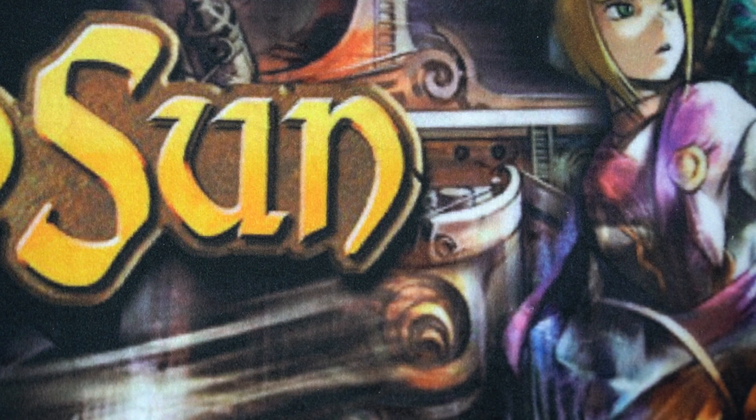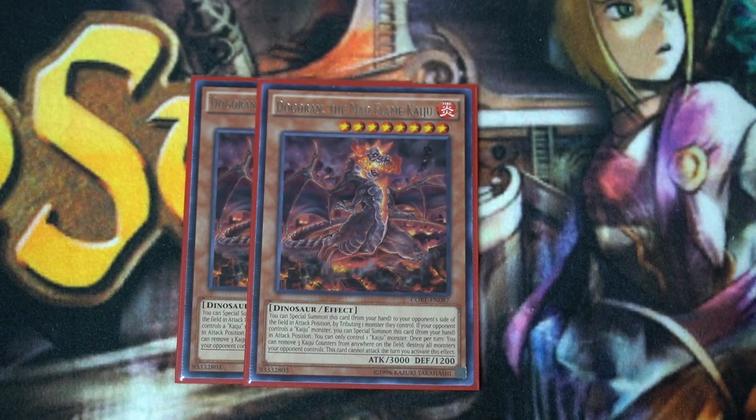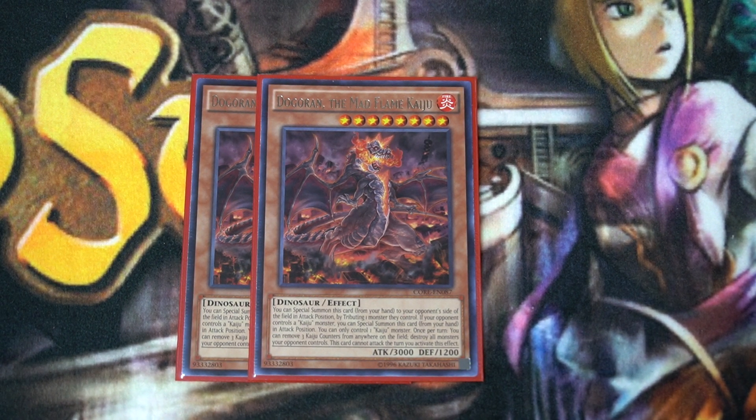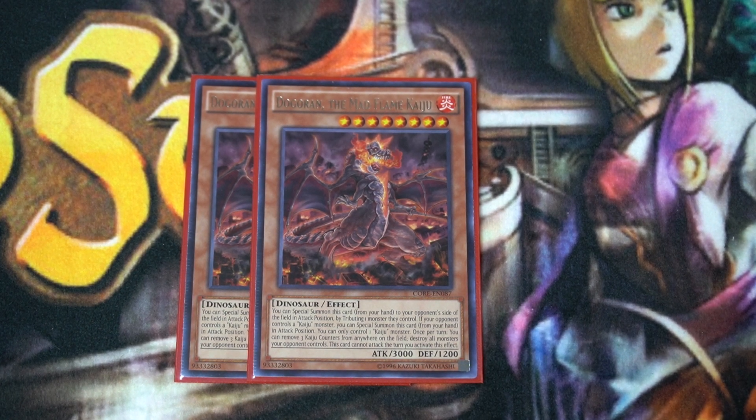To guarantee we OTK the opponent, we run some Kaijus: two copies of Dogoran. Their individual effects are irrelevant to the strategy. For those who don't know, Kaijus are used to tribute your opponent's monsters to special summon them to their side of the field, and they must be in attack position, meaning you can swing over them. There's a specific reason we run Kaijus, which we'll get to when we cover the link monsters. The high attack value is very important to the deck strategy, so we want to run the highest attack Kaijus possible — normally you'd run lower ones like Gameciel or the Stingy String Kaiju, but we want high attack power for the boss monster.